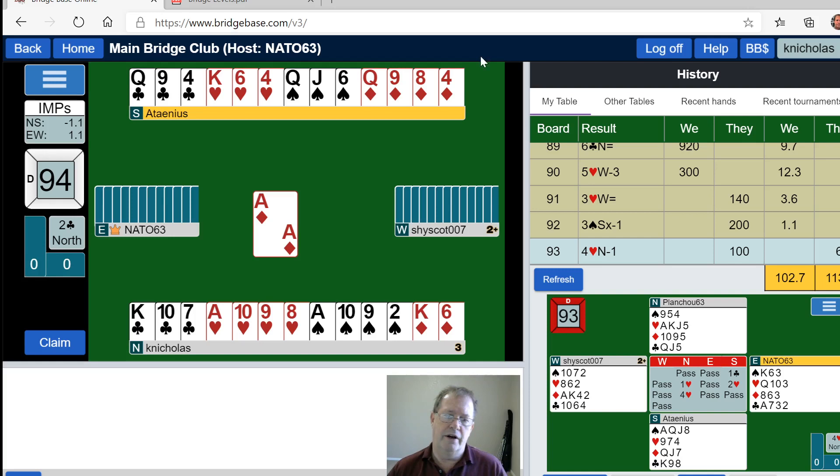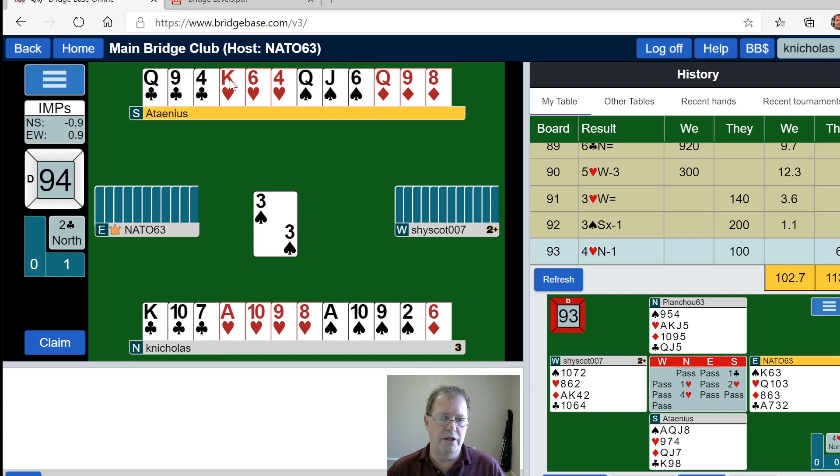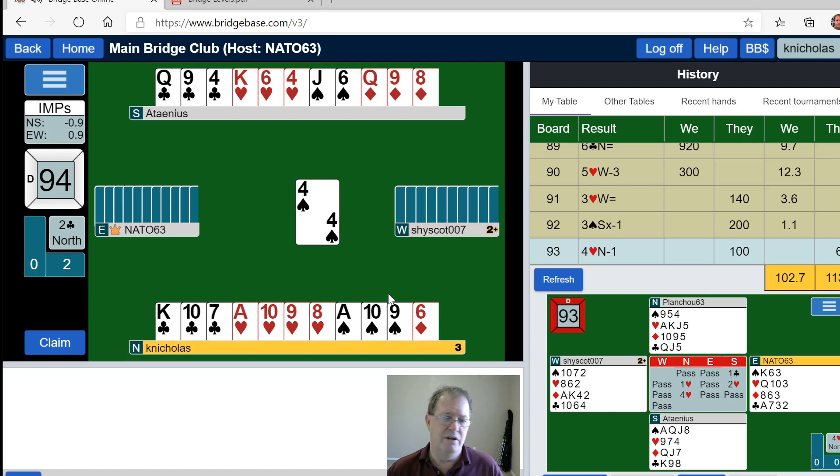Let's play this hand and go find ourselves another table — we are going to be Standard American Yellow Card challenged today. This is a balanced hand with nice points — ten points and my 12 points makes 22. Balanced, perfect one-no-trump hand.